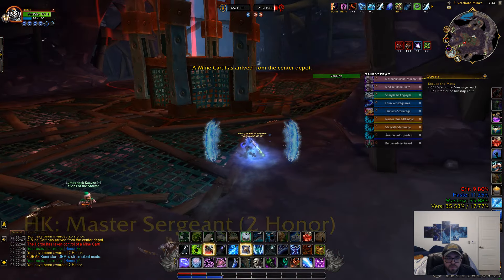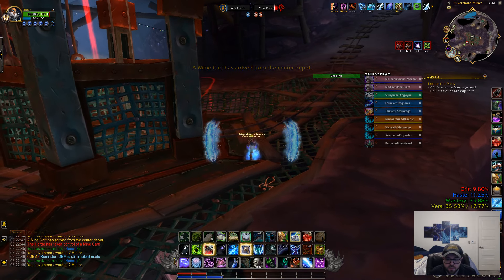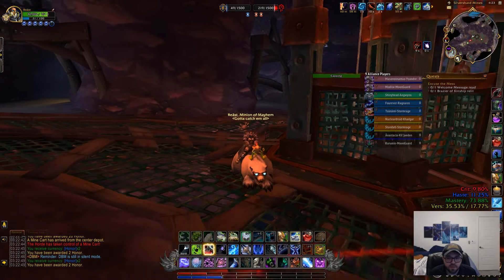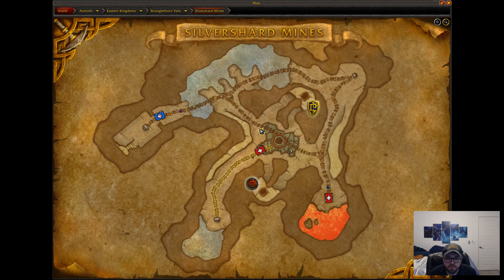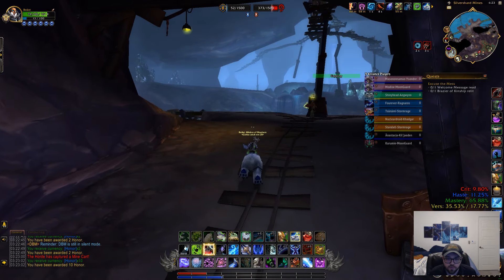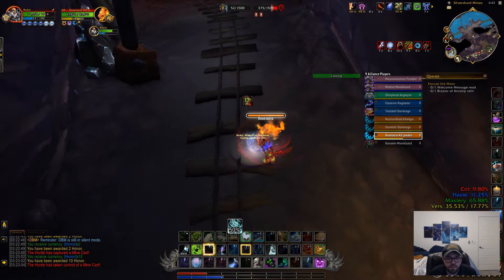I am playing basically a Frost Strike build, because apparently at least at this level — I don't know if it's different at max or not — but Obliterate barely feels like it does anything. I think Frost Strike is the way to go, just because you don't have enough really good talents to make the Obliterate stuff work.